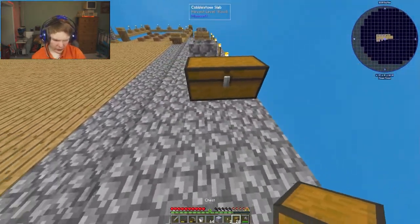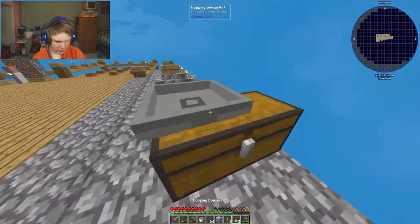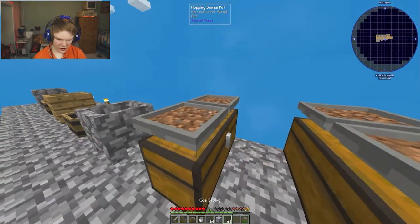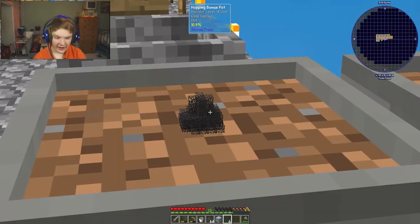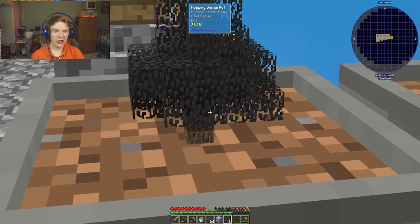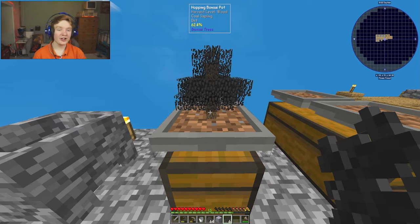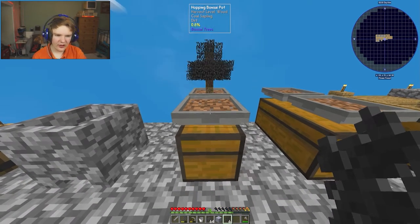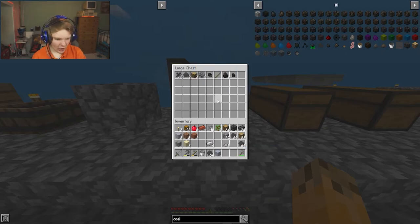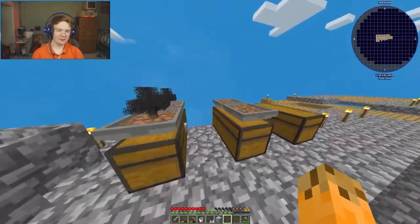I break these torches and put the chests here, then the bonsai pots on top. I put dirt inside them and automate coal by putting coal saplings in. The tree is growing inside the bonsai pot! The top middle shows growth percentage - it's currently at 42 percent, now 65 percent, and at 100 percent the drops go directly into the chest below.